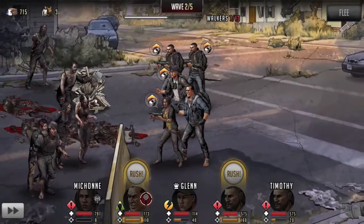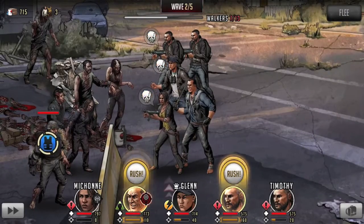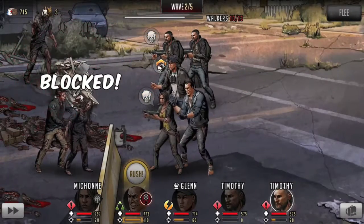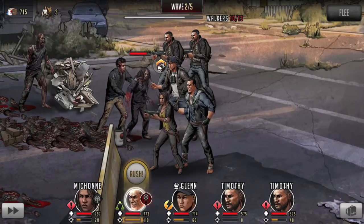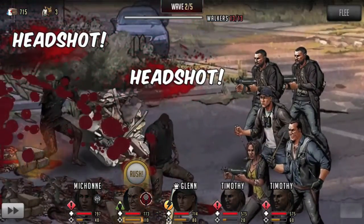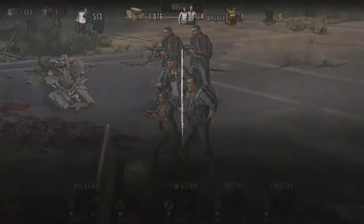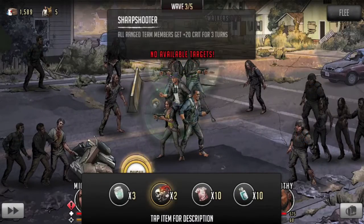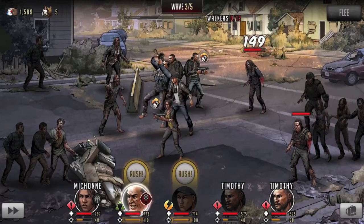We'll go melee, melee, and then work Timothy, and we're looking pretty good in wave two. We're keeping them at a distance, nobody's really come close to giving us any trouble, nobody's taking any hits. This is kind of how you want to do it — put your strategy together, keep the walkers at a distance, and you're going to make it to the next wave.